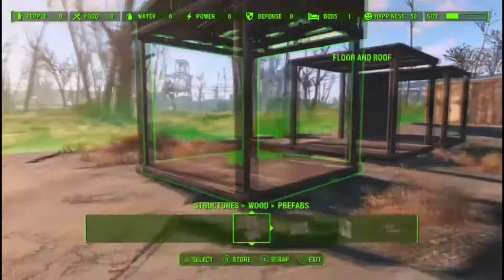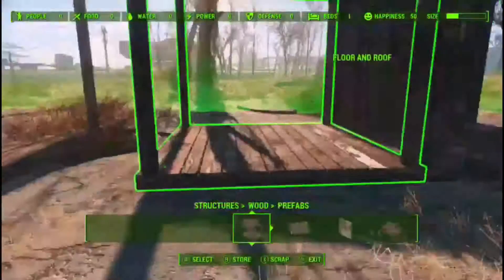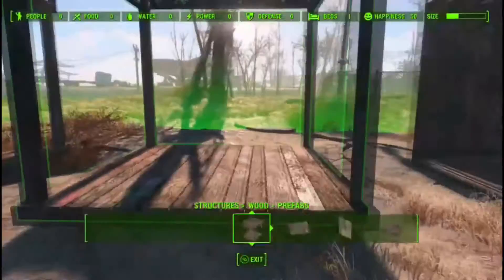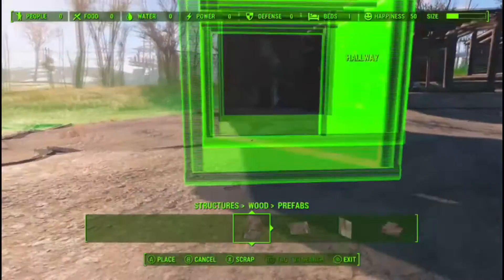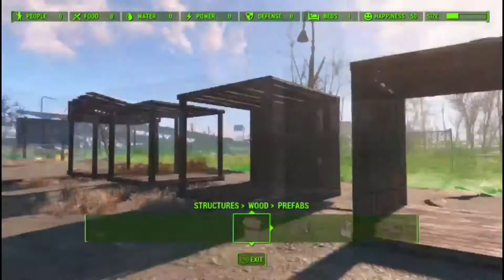I don't use a whole lot of prefabs because ultimately when you snap them together it looks like a Roman bathhouse - lots of columns everywhere. On occasion I will use a single or maybe one or two pieces as part of a larger structure. They certainly work well for that, or if you're just doing little one-offs - great for a vendor stall without a whole lot of work. You can see here I snapped together a hallway prefab with an end cap prefab to create a nice cozy little area.